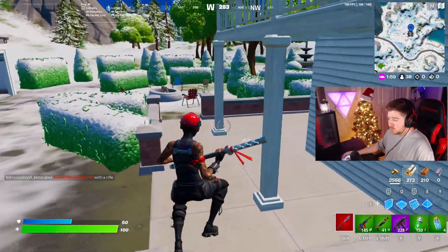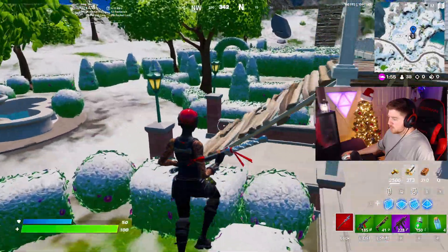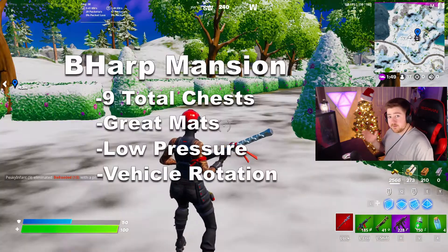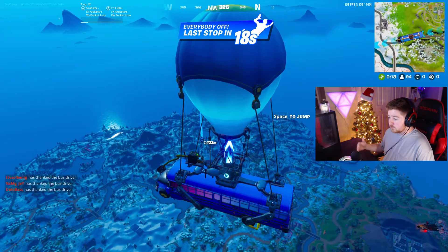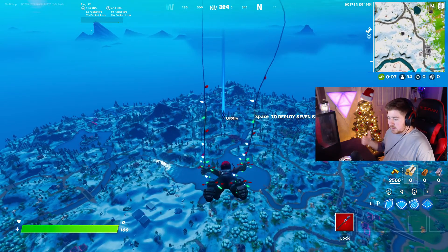There's also a chest spawn in the garage, a campfire spawn, and a vehicle spawn for nice rotations — you can hop right in and get going. Also keep in mind there's not 100% chest spawn rates in the game right now, so some locations may have fewer or more chests than shown when you visit.